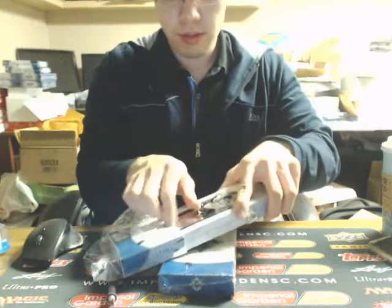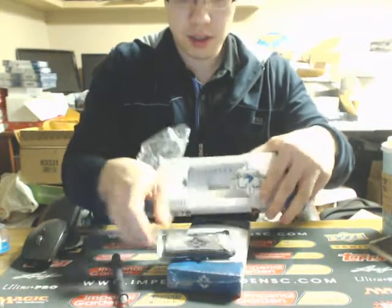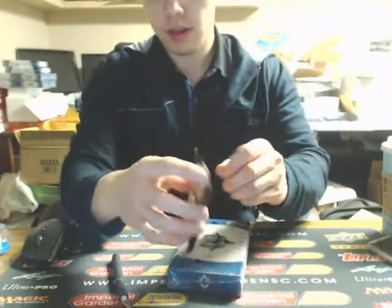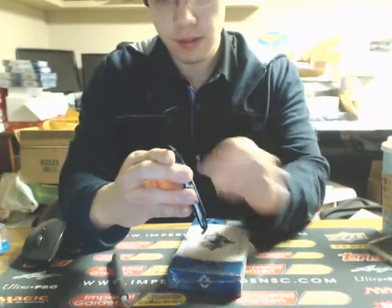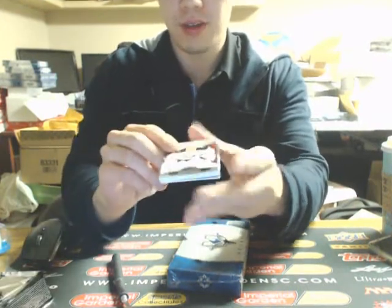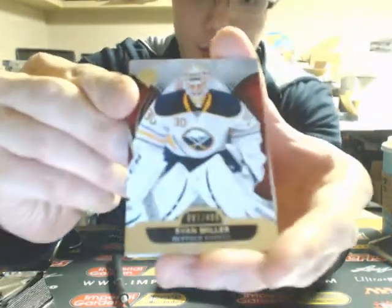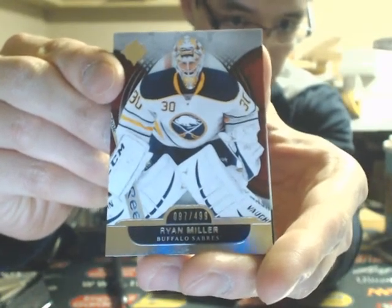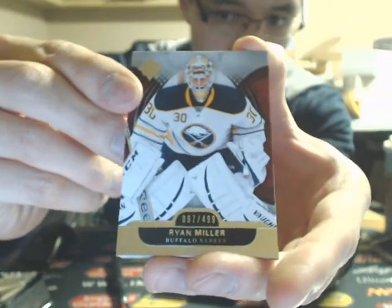Looking for some more McKinnon or throw-in ice premieres. Could be a good sign — you got a patch right in the center here. Patch size card. We got a Ryan Miller numbered to 499, 97 of 499.